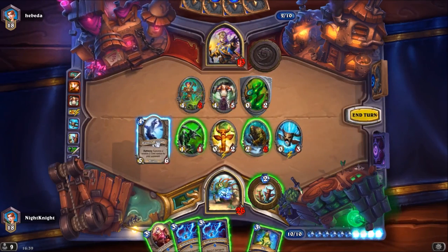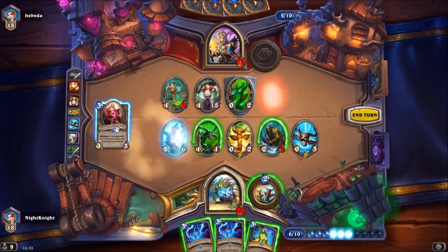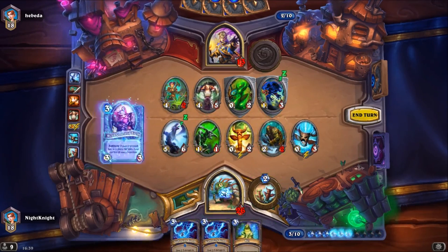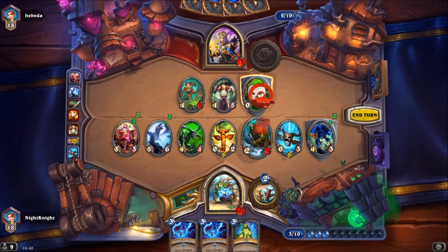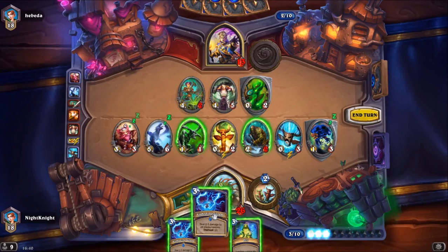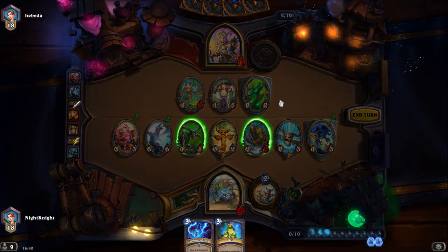I will use Hungry Dragon and then Mind Control Tech — we have a 50% chance on the minion. I think I will use the Lightning Storm instead. Yeah, it will kill both minions and I can hit face.